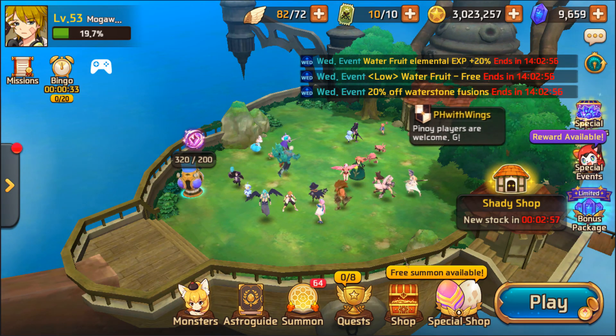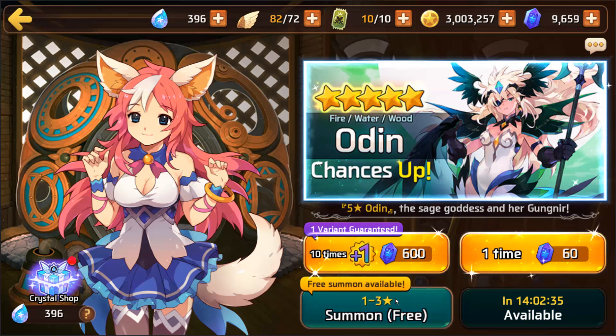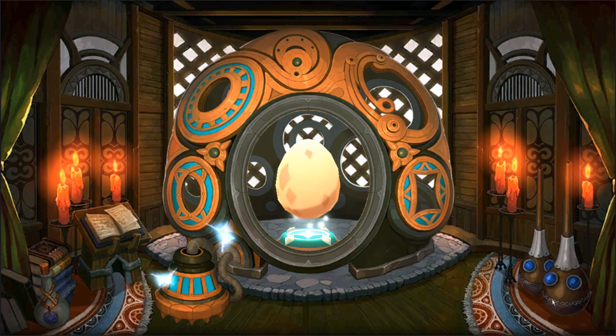I can't even get my free summon because I have no damn space. Whatever, I'm just gonna throw that wolf into that wolf. Alright, nat 5, here we come. I know it's a 1 to 3 star egg, but if you believe hard enough, anything is possible.